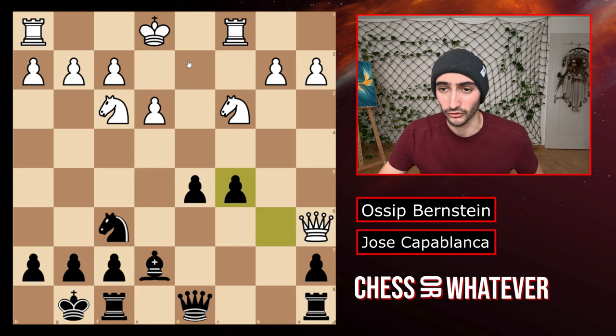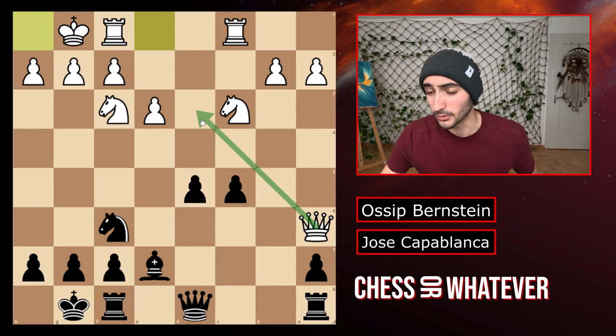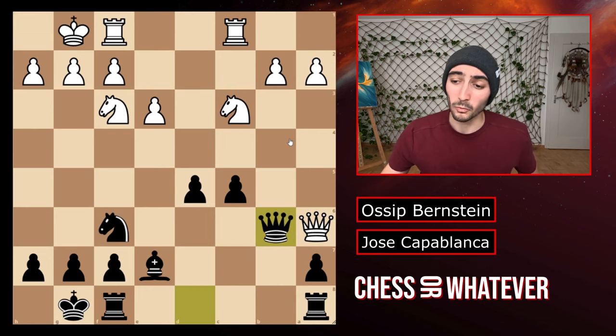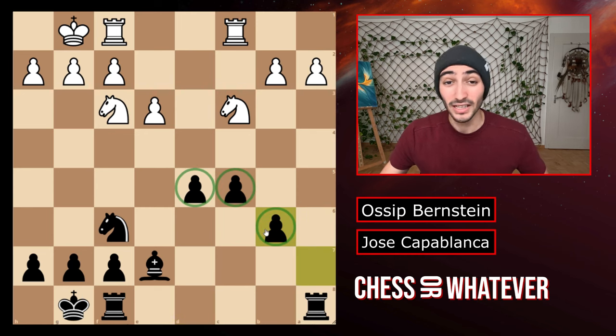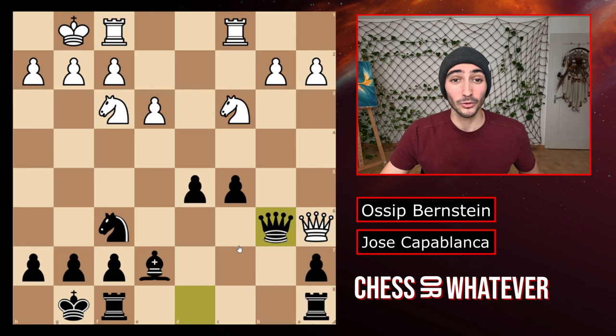After white castles, which actually was the next move, the rook is getting into the middle and black just starts attacking those pawns from all sides. So black tries to trade off the queens because after white takes and you take back with the pawn this is getting more stable which is very good for black. Now you could actually argue that black has a lot of space and the pawns aren't that weak anymore.